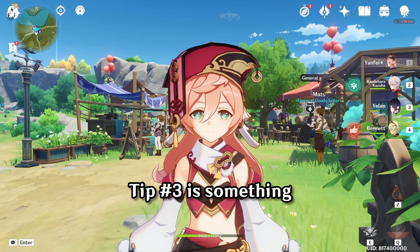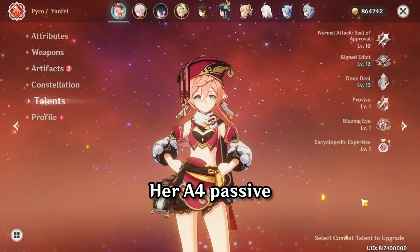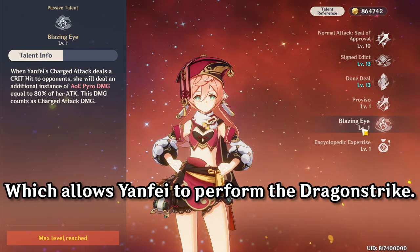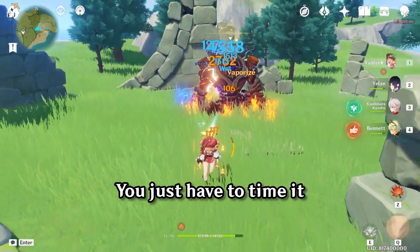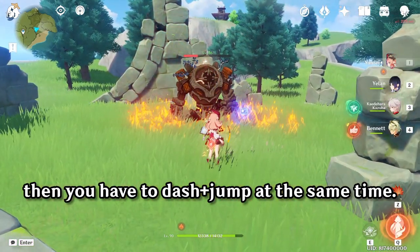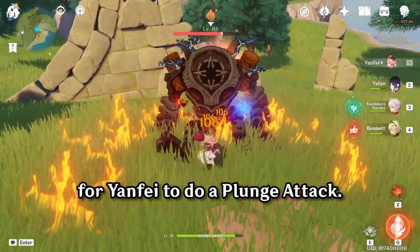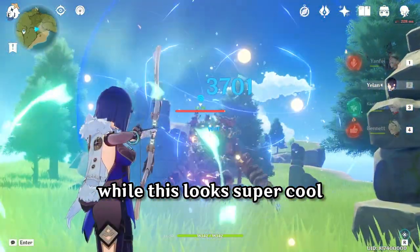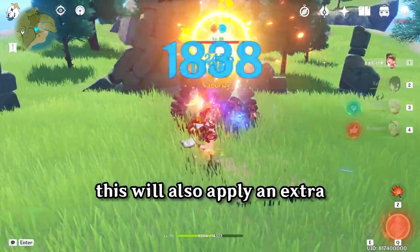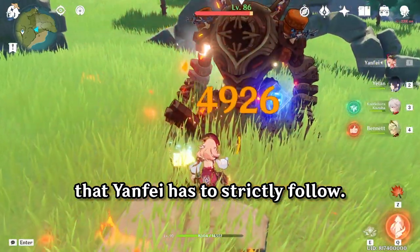Finally, tip number 3 is something that you probably did not know. Yanfei can actually dragon strike. Her ascension 4 passive, which does extra pyro damage, actually has hit lag, which allows Yanfei to perform the dragon strike. You just have to time it to when her ascension 4 hits the enemy, then you have to dash and jump at the same time. This gives you enough height for Yanfei to do a plunge attack. However, while this looks super cool, it is very impractical because not only does it have bad scaling, it will also apply an extra instance of pyro and ruins the standard vape combo that Yanfei has to strictly follow.